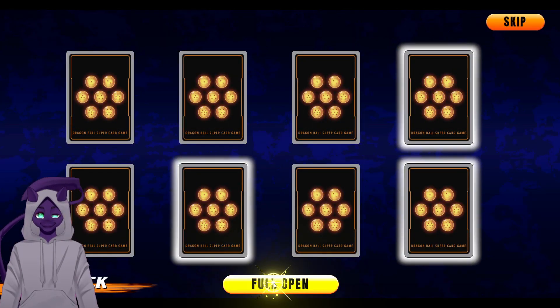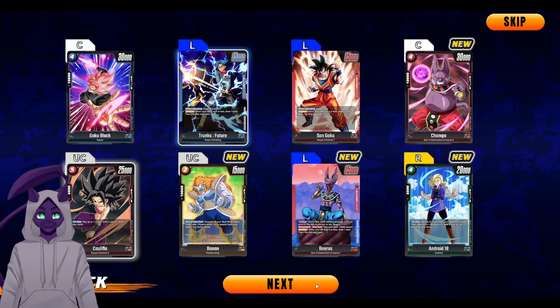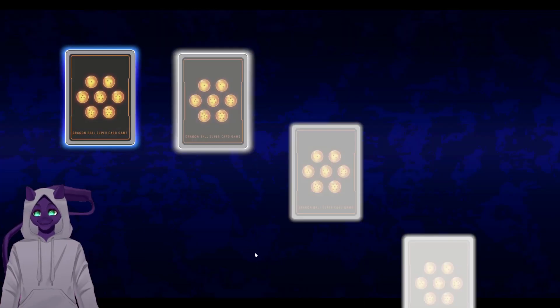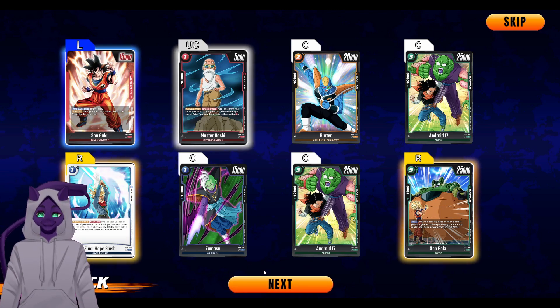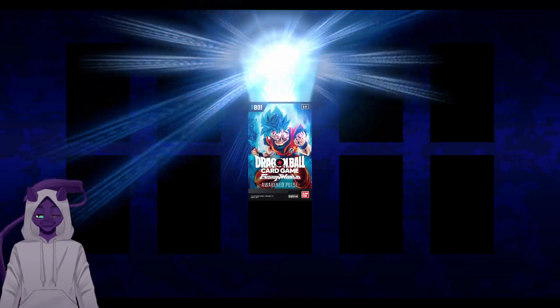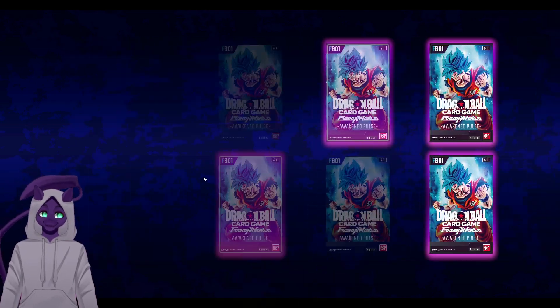We got Future Trunks the leader card, which is good — I was gonna need him to build the deck. We also got another Son Goku Final Hope. I'm not sure how good it is since I haven't been able to play test it much, but there's a chance it could be good.